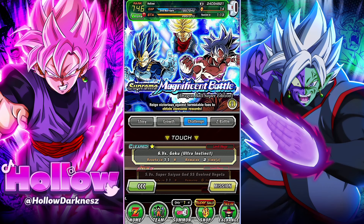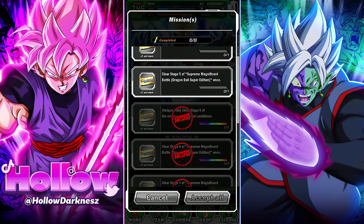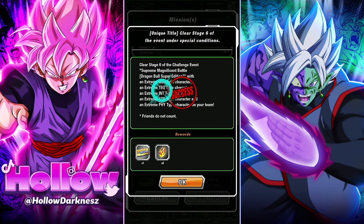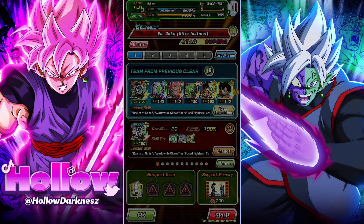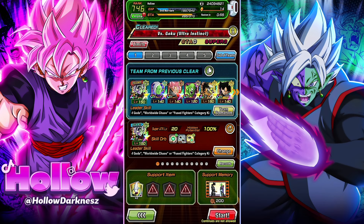I just cleared the mission for Stage 6 of the Supreme Magnificent Battle against Ultra Instinct Goku — the one where you have to bring a character of all types, specifically extreme class, so basically a rainbow extreme team. Let me hop in and show y'all how I did it. It was actually fairly easy.